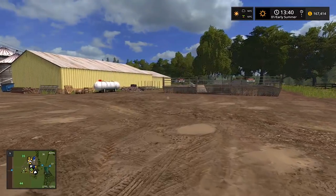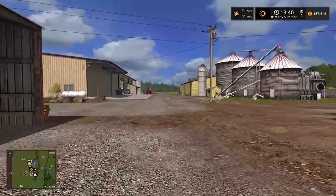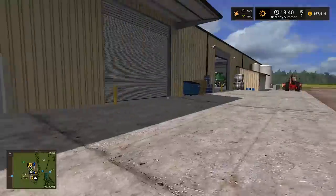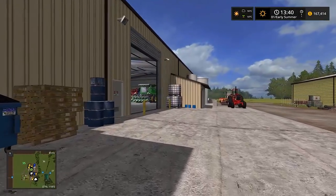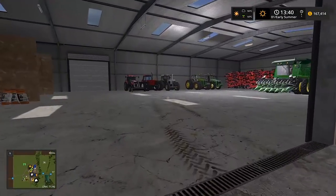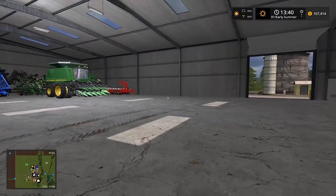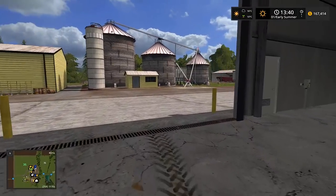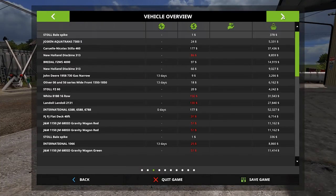I'm going to grab the skid loader now but I've been looking for it and I have no idea where it is. I left it here yesterday. In here is where we usually keep all our equipment - we've got the Case MX 135 loader tractor too. I gotta find the skid loader because I just bought this thing and somebody must have been on the server moving it around.